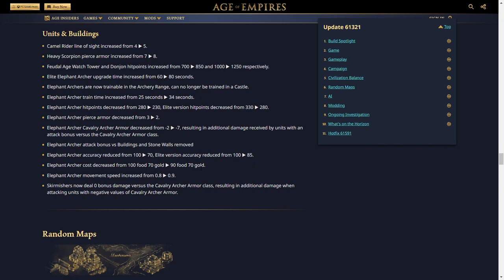Elephant Archer movement speed is increased from 0.8 to 0.9 — a speed buff. Skirmishers now deal zero bonus damage versus the cavalry archer armor class, resulting in bonus damage on units with negative cavalry archer armor values. Previously non-elite skirmishers had no attack bonus versus the cavalry archer class, so this makes non-elite skirmishers a good counter even to the Elephant Archer. Thanks for watching — any feedback is appreciated in the comments, as this is the first time I'm doing this kind of video.